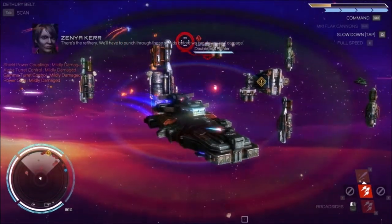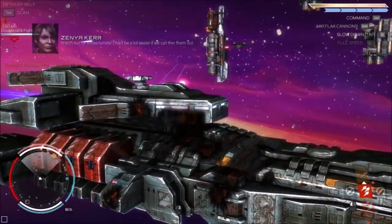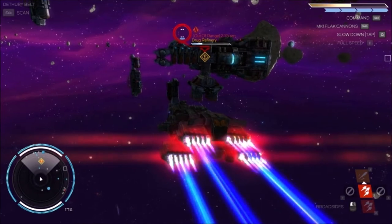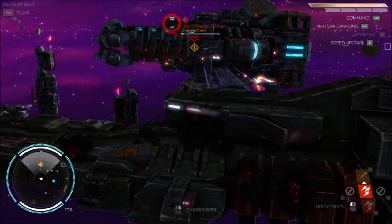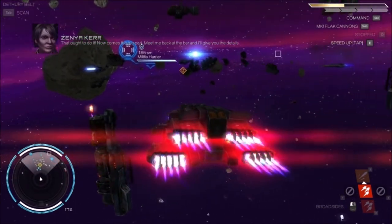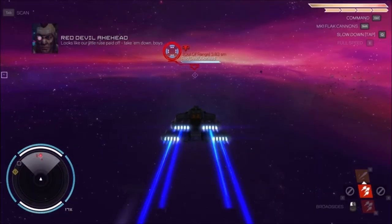Three fighters — they have some punch on those shields. Let's retreat and thin them out. We took down a lot of fighters. Watch out — let's get behind her because we're getting there. Boom! That ought to do it. 'Meet me back at the bar and I'll give you the details.' 12,000 credits — that's as much as the other mission, which was way easier. Now there's a distress beacon, let's go take them down.